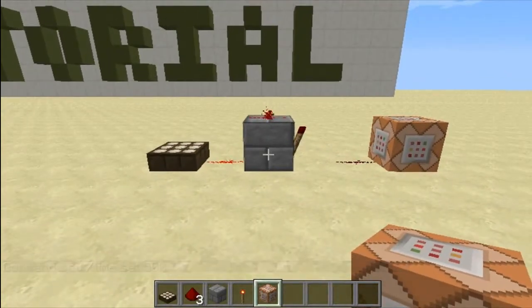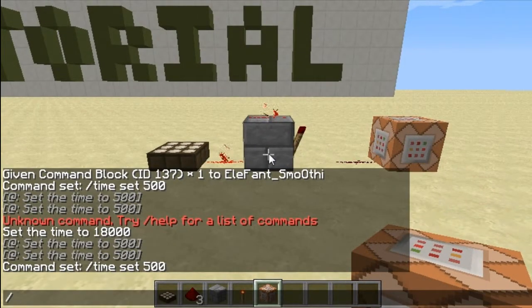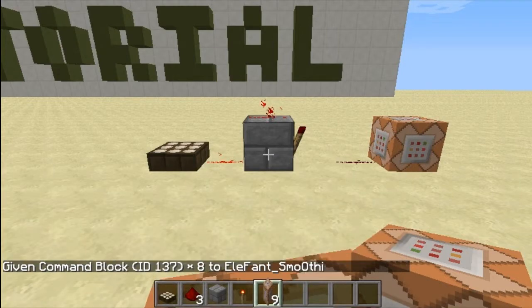If you don't know how to get a command block, I'll tell you: you do slash give and your name. If the name is too long, while pressing tab you can press tab when you're writing the first part and it will identify it. If you're on a server and that's not the name, you can press tab again until it shows the name. So: give elephant_smoothie 137 — 137 is the block ID for the command block — and then you can do like 8 and it will give you 8.